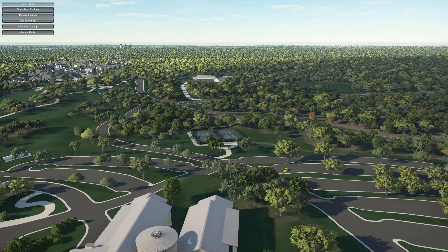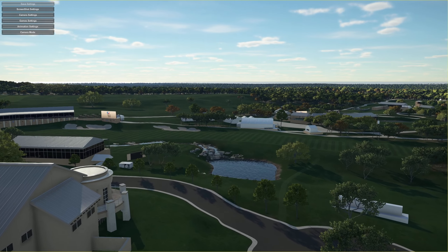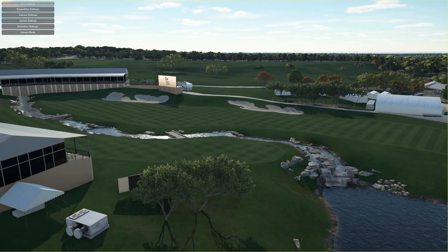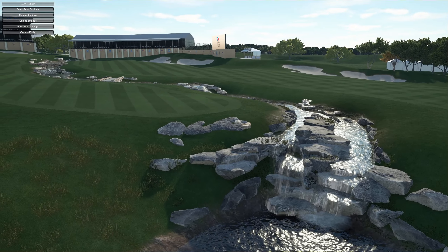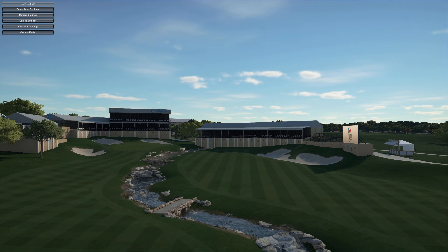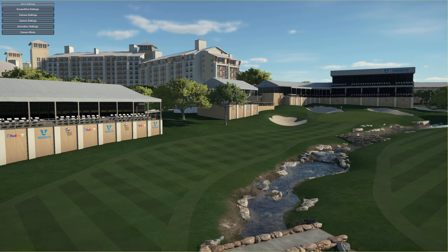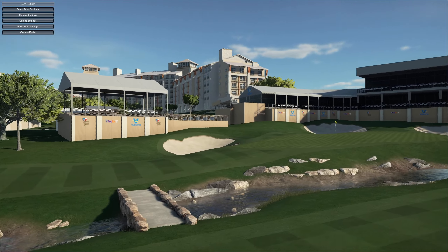It opened in February 2010. The resort features two 18-hole golf courses: the AT&T Canyons course designed by Pete Dye in consultation with Bruce Aletsky, and the AT&T Oaks course designed by Greg Norman — which is the one we're playing now — in consultation with Sergio Garcia. There's a nice little waterfall there. Both courses are members of the Tournament Players Club network operated by the PGA Tour. The Oaks course has hosted the Valero Texas Open since 2010. The Canyons course was the venue for the AT&T Championship on the Champions Tour from 2011 to 2015.